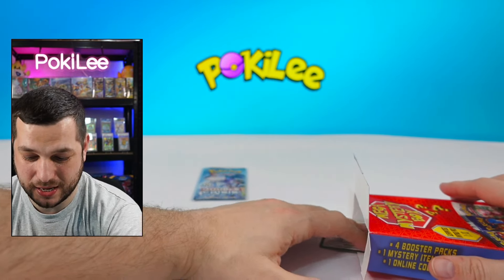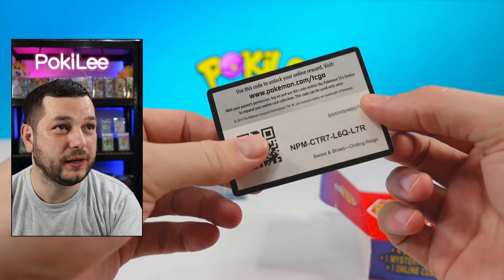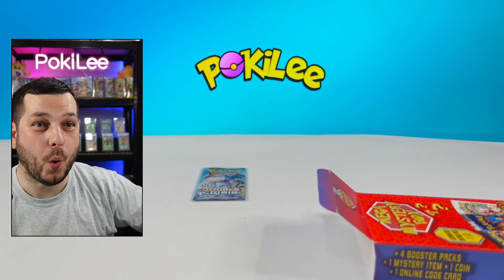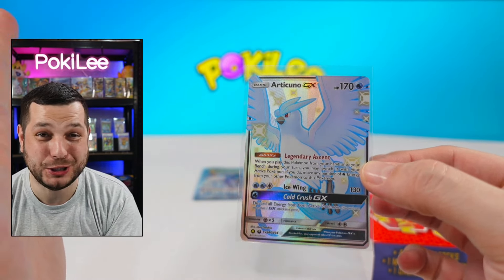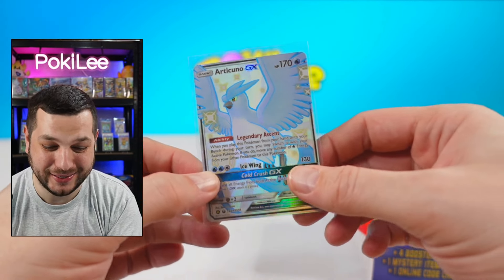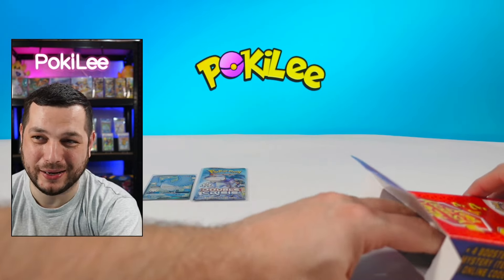First out of the second box is the code card again — there you go, guys. And ooh — the mystery item is an Articuno full art shining from Hidden Fates! That is insane. I like it. We'll take that. Very nice. Let's grab the first pack — here we go.